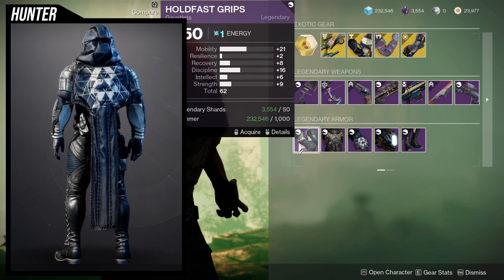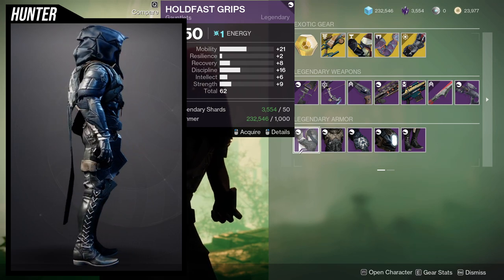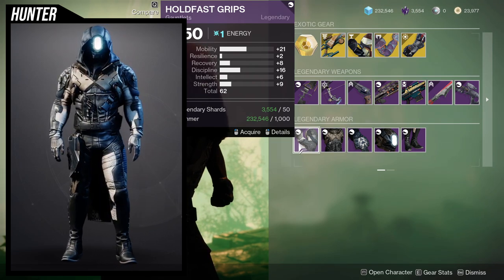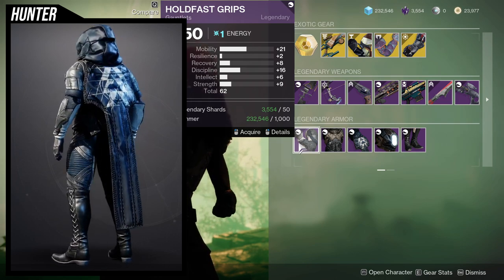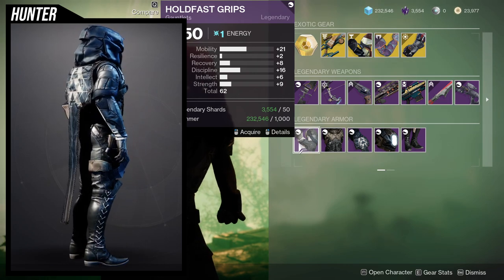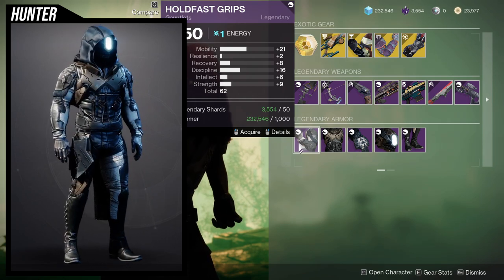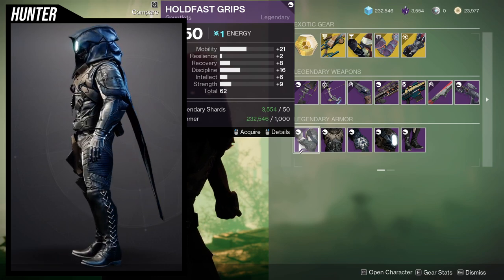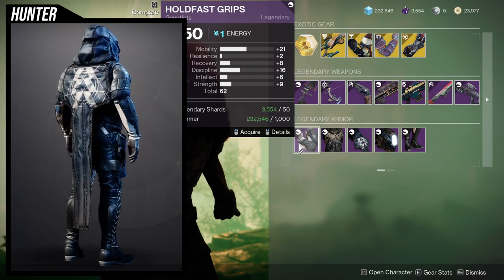Hunters, let me know which pieces you're gonna pick up. Looking at the actual armor: the mobility is really high on this one. I would probably bump up the recovery a bit to 10 so I can get a 20 after masterwork. A 21 is really high — if you put Powerful Friends on it, it'll be a 41 or 43 after masterwork. Once you masterwork you'll have a 40, and a 20 on recovery and an 18 on discipline. I would probably pick this up.